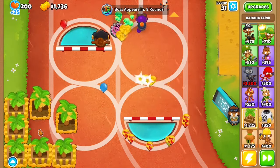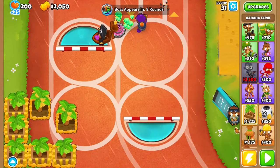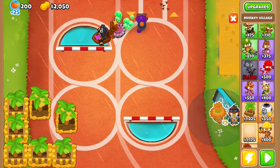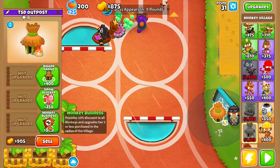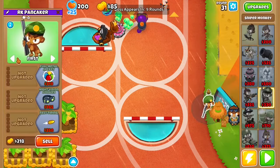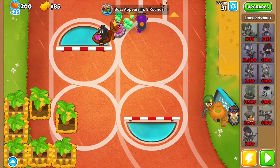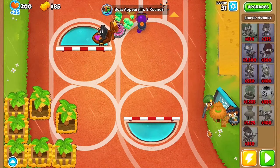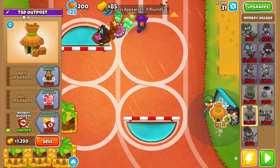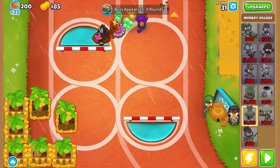We did have one halfway done. Now you want to place down a Monkey Village here and get it to Monkey Business. Then get a Sniper right here set to Strong. After that, place another Monkey Village about right there, also to Monkey Business. Then get the first one to Monkey Commerce and this one to Monkey Commerce.